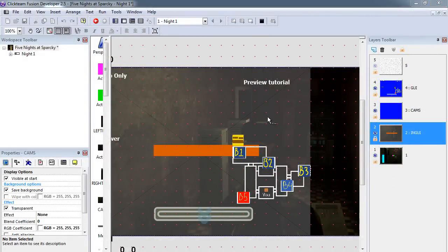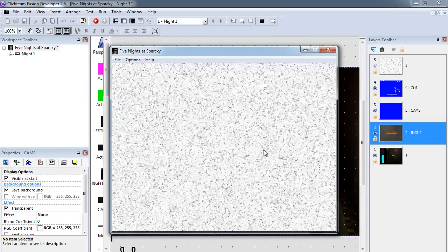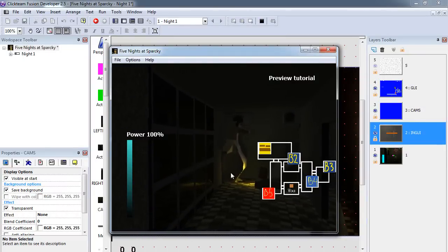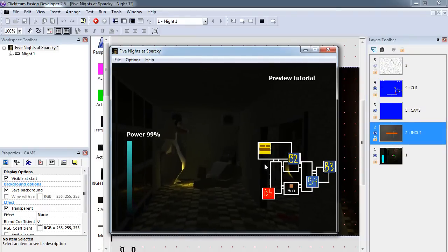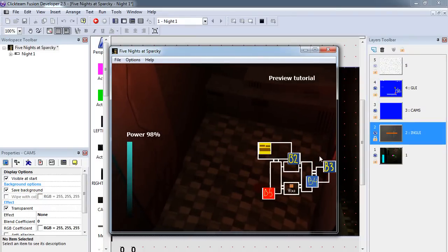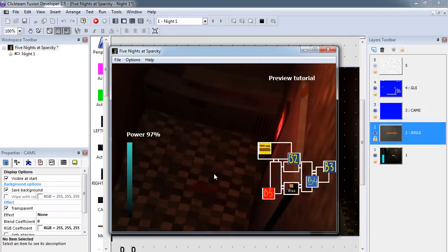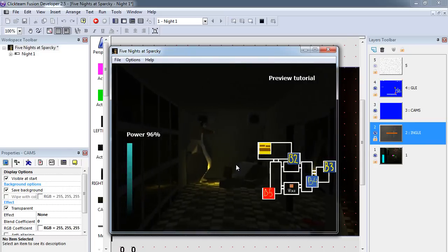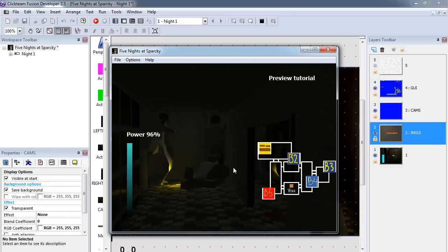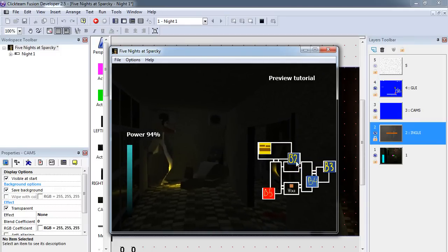So if the dog isn't in this security camera, then you are going to set this to set 2. Let me run this and I'm going to go to this room here. Now this is playing the staff animation because the dog is in the actual room. But if I went to this room here, it will play the set 2 animation. We are just going to wait for the voice to finish doing the message.